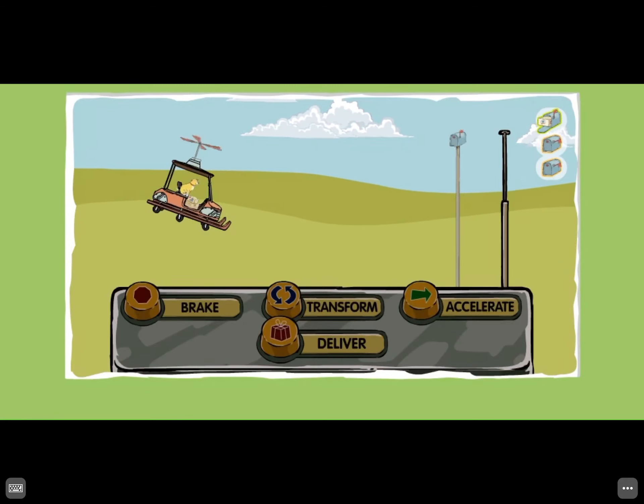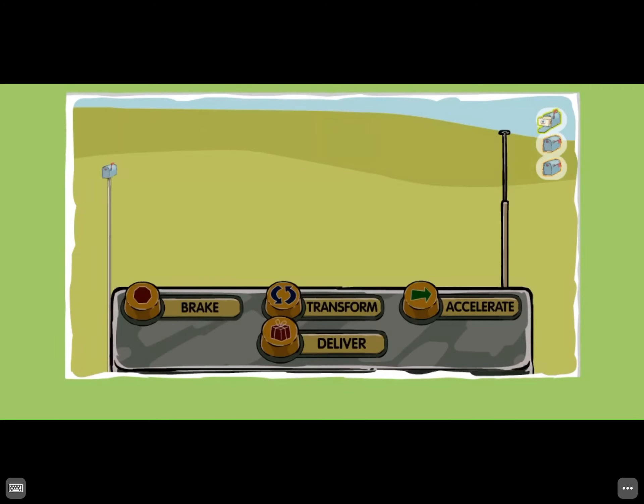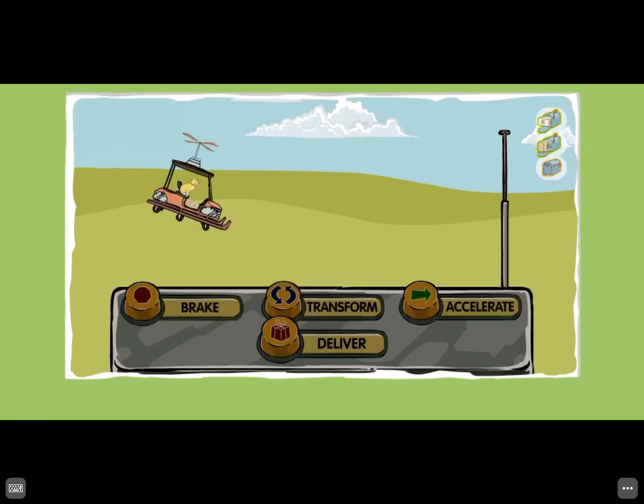There's another mailbox! Break so we can stop! We need to deliver a package. Press the Deliver button to deliver a package. Two packages delivered! It's WeaselGraft!